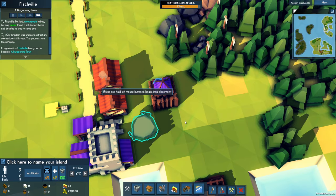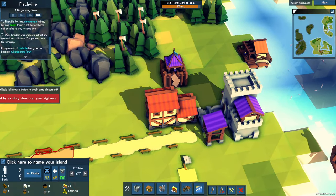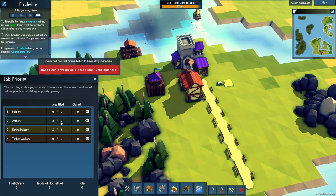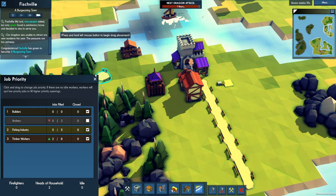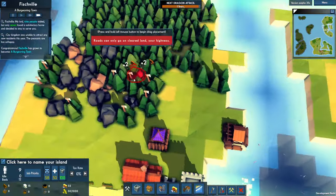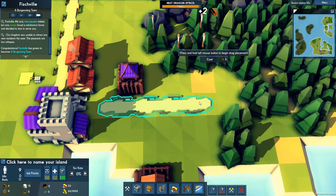I'm going to need to build out everything. Everyone is either a lumberjack or an archer. Well, we don't need archers right now — there's no threat. When the dragon attack comes, then everyone can man their stations.